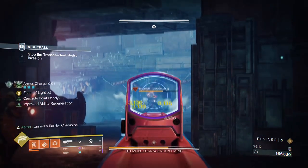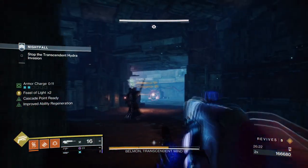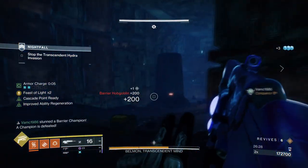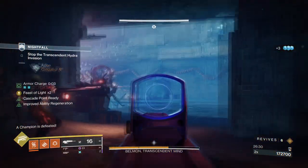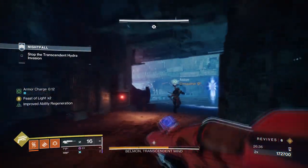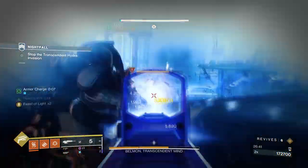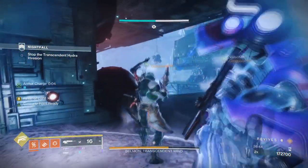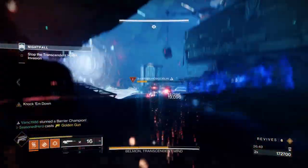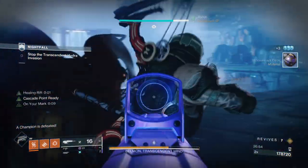Last time we covered this, I wanted to see just how well the Golden Gun bug performed in harder content. From testing we concluded that although it is powerful enough to bring Celestial Nighthawk back into most endgame content, it still wasn't enough to make it a game changer even if the damage difference was noticeable. This also applies to the Star Eater Scales build, but only slightly — because while Nighthawk is a one-and-done super, Star Eaters allows us to build upon what we currently have and enhances the damage threshold by a lot more.